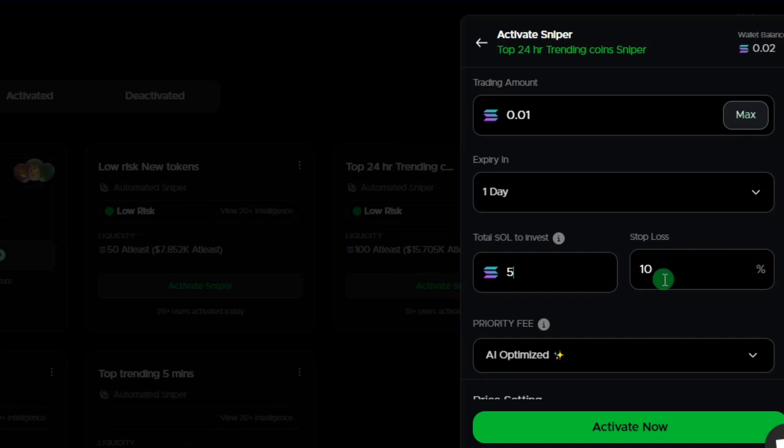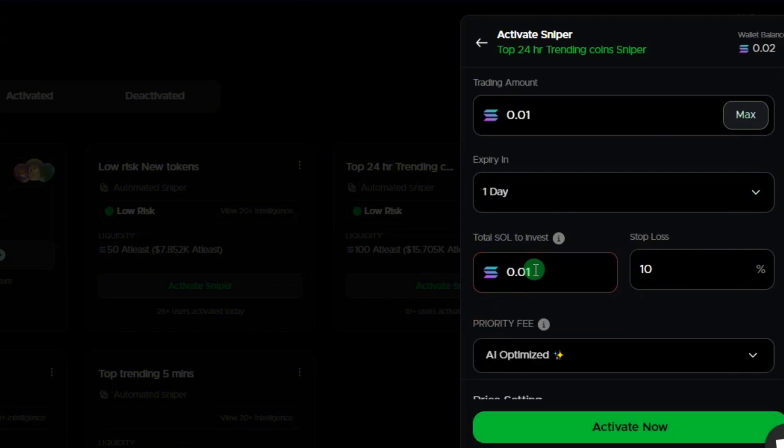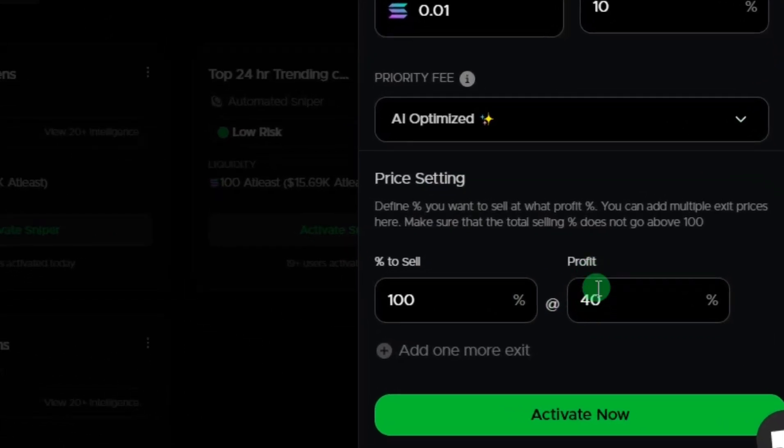This section is where you select the total Solana to invest and the stop loss you want. The stop loss is currently at 10% — let's leave it at 10. The amount to invest — let's go with the minimum of 0.01 Solana. For the priority fee, I'd advise you to leave it at AI Optimized. For the price settings, you define the profit percentage — currently at 40% return on investment — at which it should sell 100% of your holdings.